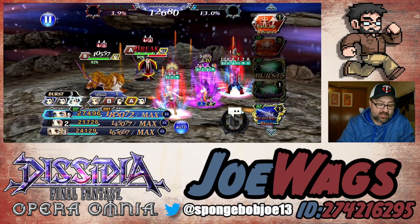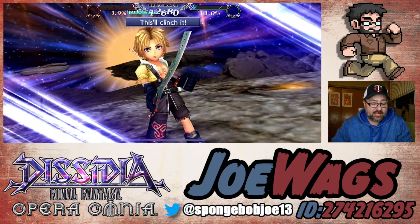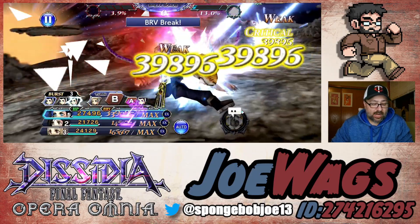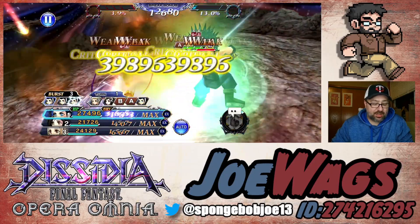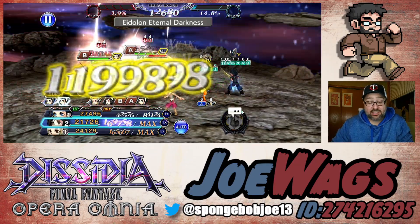We'll do the FR attack here and talk about what it does during the actual FR phase. Let's see Scorcher Blaze. True HP damage is so powerful — two and a half million AOE. That's really good damage. Rush Assault and the FR are both looking at two and a half million, and this is without Penelo's burst aura or his own, so these numbers are actually going to be higher because we only have one burst aura up and we could have three.